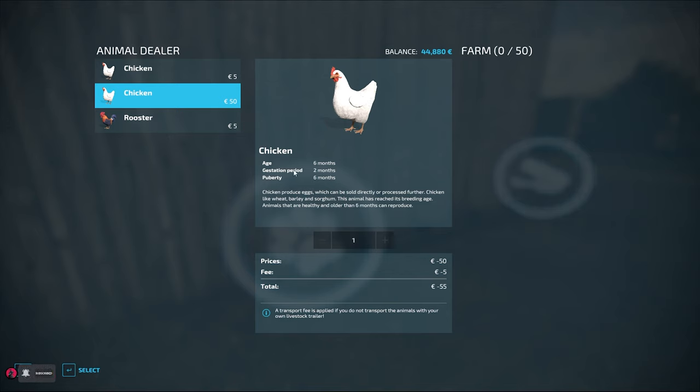I feel it's probably the best time to buy them because we have a lot of wheat — we can literally just throw them in a drop of wheat, I don't think they need water — and we can get the egg production underway. As soon as we start to have some hay bales or grass bales, we can probably buy the sheep. The cows will probably have to wait. Chickens produce eggs which can be sold directly or processed further. Chickens like wheat, barley and sorghum.